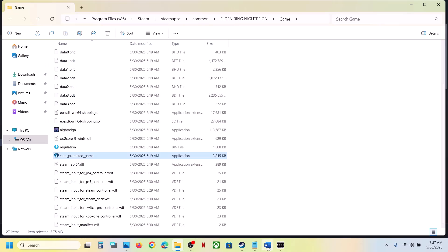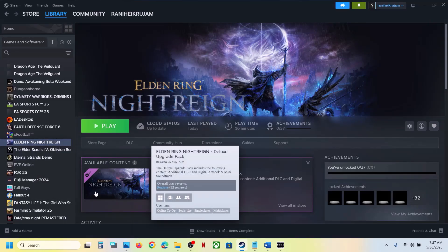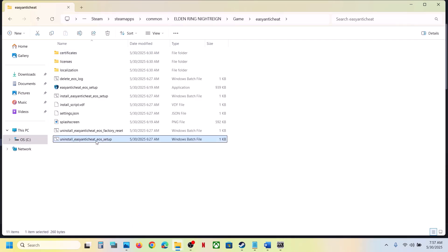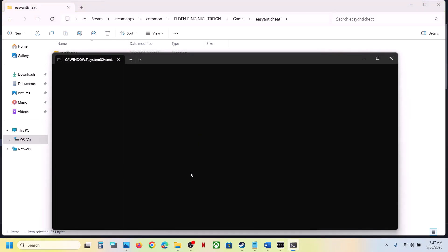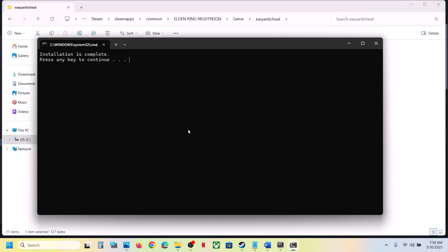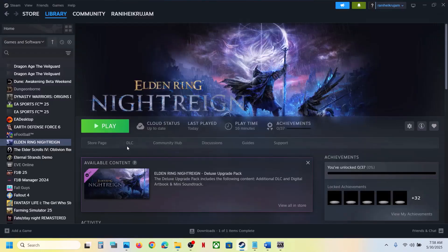The next step is to uninstall and reinstall Easy Anti-Cheat. Right-click on the game, select Manage, click Browse Local Files, open the game folder, then open the Easy Anti-Cheat folder. Double-click on the uninstall Easy Anti-Cheat EOS setup, click Yes to allow. Even if you receive an error, just ignore it, close it, and run the install Easy Anti-Cheat. Double-click, click Yes to allow, and press any key to close.